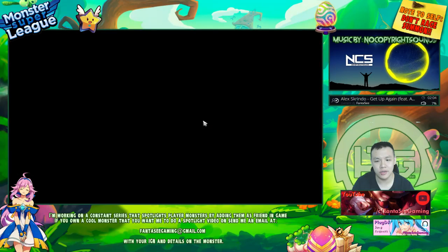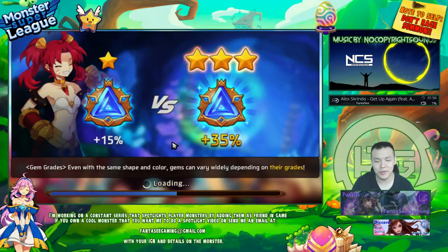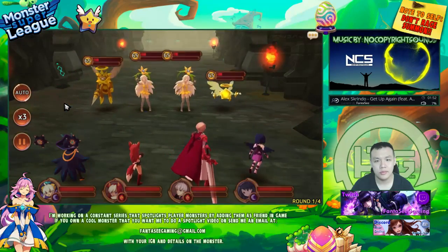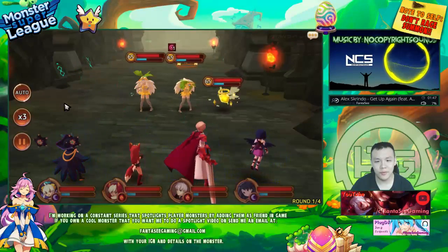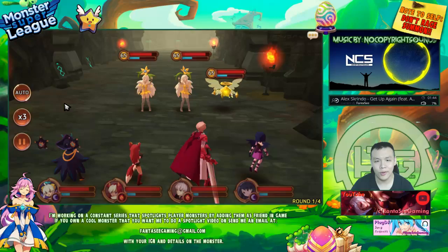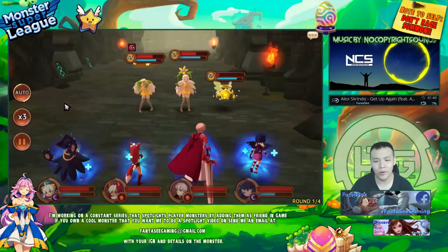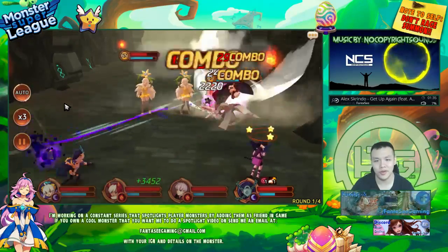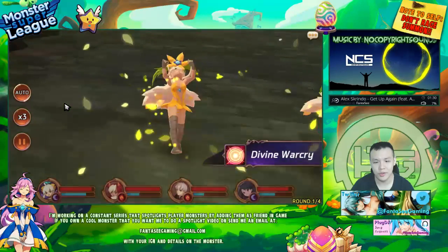I'll definitely showcase my gems after the run, but I guess most of you are pretty familiar with it — I did show it a few times in my update videos. So the plan is I want to kill whoever I can in one turn. In turn one, my Arthur can stun one guy, and then hopefully two of the other units will hit someone else, and we'll just straight out kill them. And then this way I only have to deal with two people.